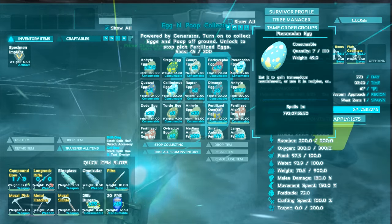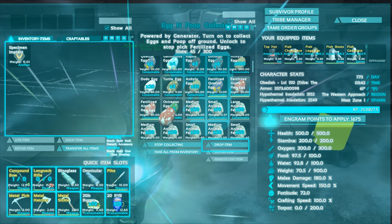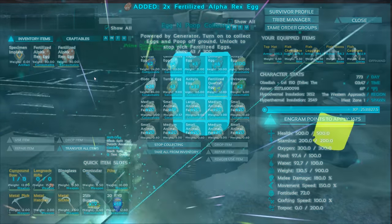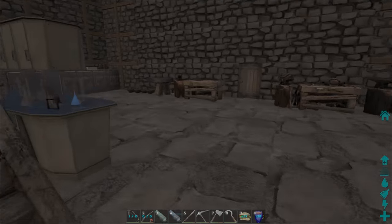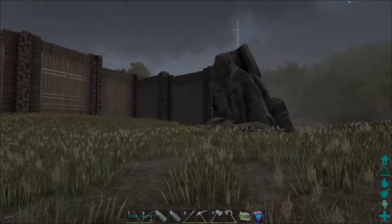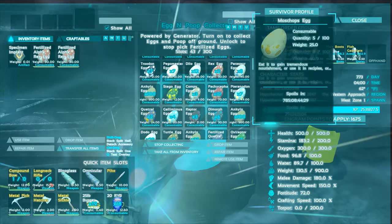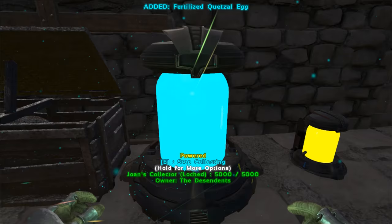I have two fertilized alpha rex eggs. The timer is really long, but I think we do want to hatch these. Originally we were going to give them to someone, but he hasn't been on for like a week, so we're just going to hatch them. If we get more females we can make more eggs and start giving them to everybody. I also have a quetzal egg to hatch.